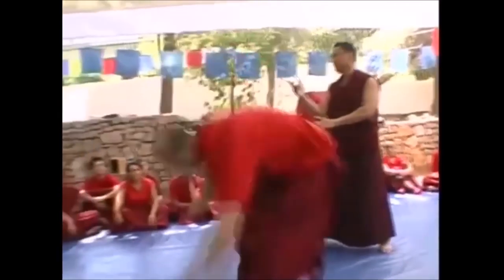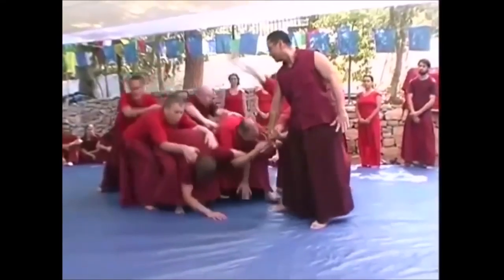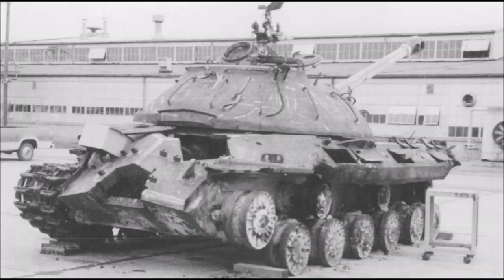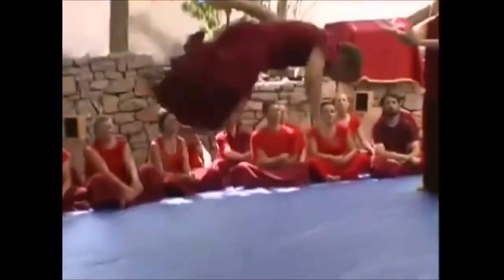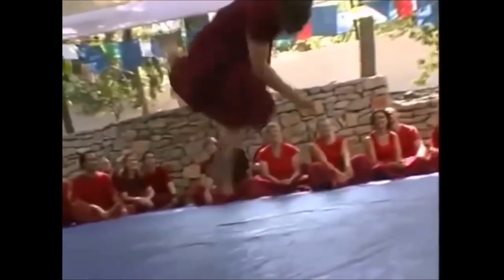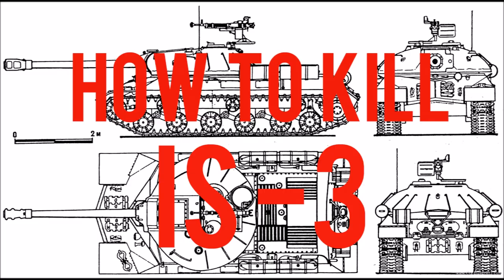The IS-3 is like Chuck Norris — it's almost unstoppable. It has a powerful gun and thick armor all round. You need skills if you want to take it down on your own. In today's video, you will learn how to be effective against it. We'll take a look at how we can damage and kill it the fastest way possible.